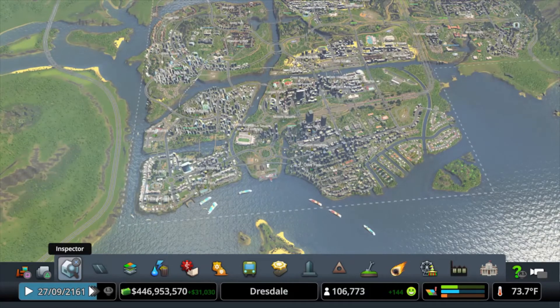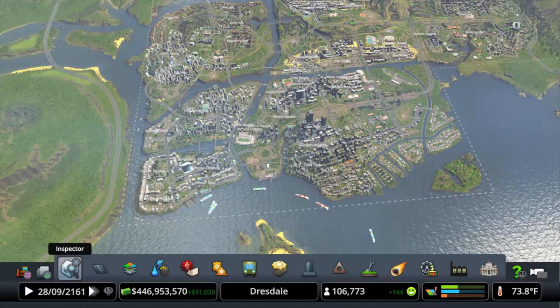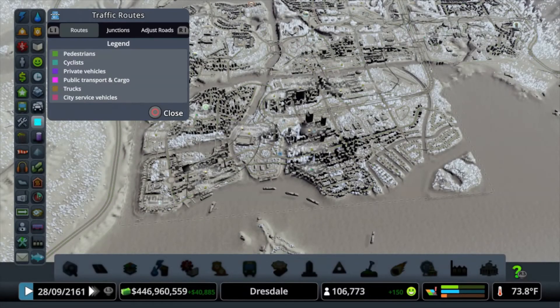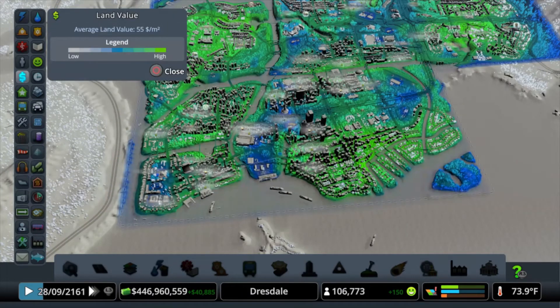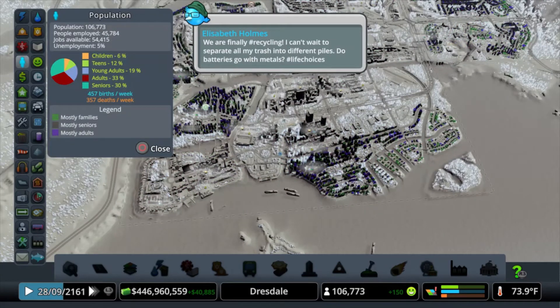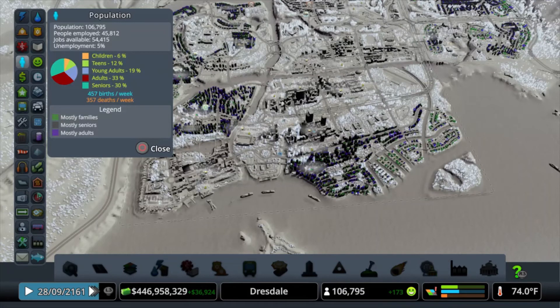The first thing I do before I zone any additional residential to bring people into my cities, I look at unemployment. That's over here — you open up the menu, look at the little person icon and it says population, how much population, jobs available, all that stuff. You can see here I have unemployment of 5%.